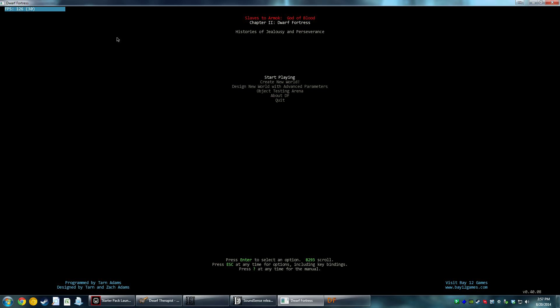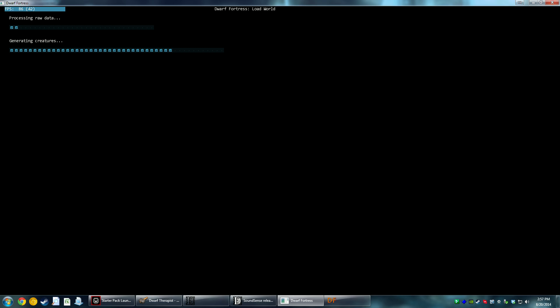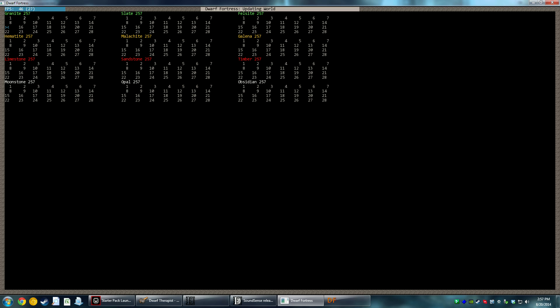Okay, we're good to go, ready to start playing. I had already generated a previous world — Region 1 — but we're going to play in Ruspluzlozgo, which you'll never see that name again for the most part. We're going to play in Fortress mode. We created the world, simulated history, and now we are loading it up.